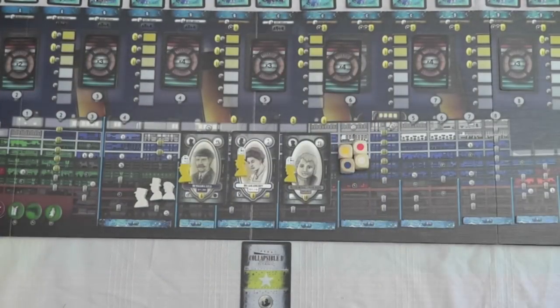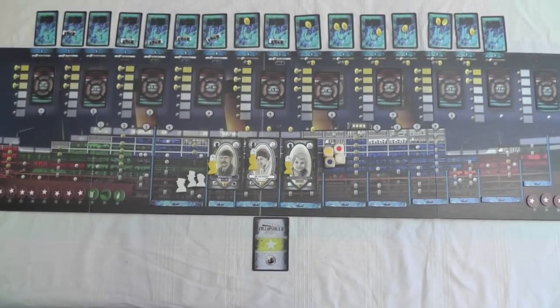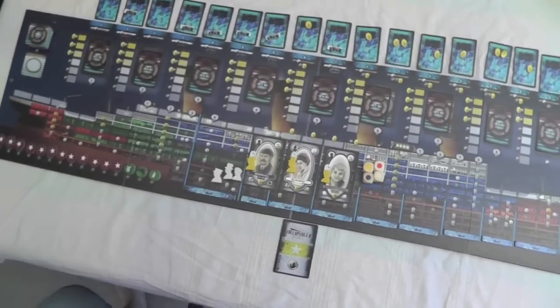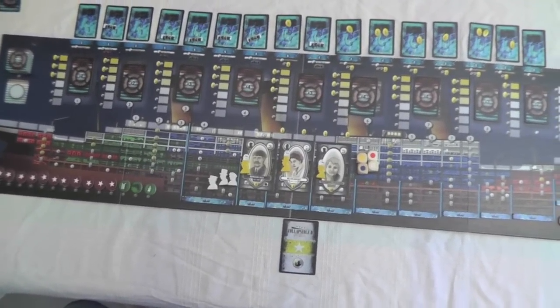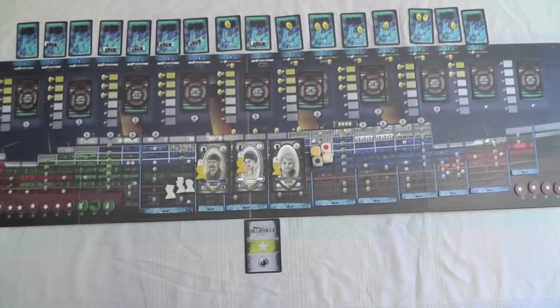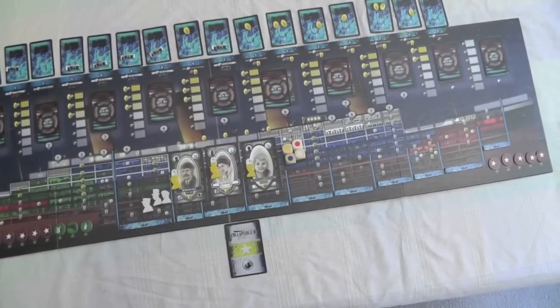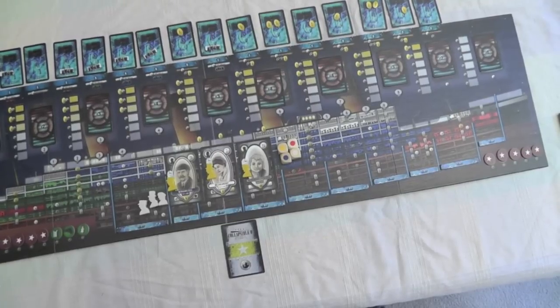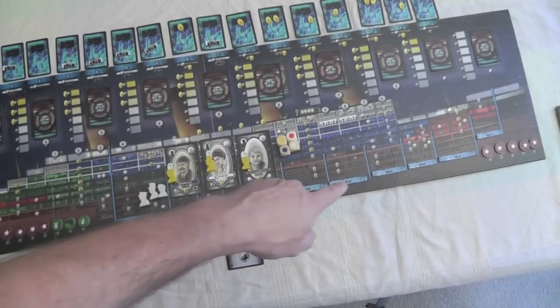Now you're looking at the ship. You can see the stern as we pan over. Lifeboats are all at the top and the water flooding cards — the little blue cards — extend all along the top where the stacks are. At the bottom you'll see the water rising markers that we'll get into later.